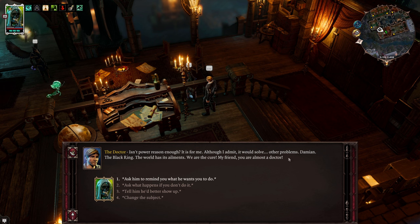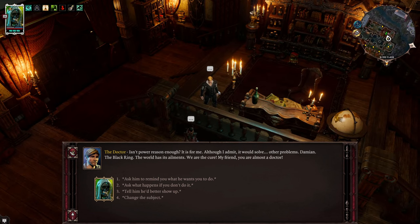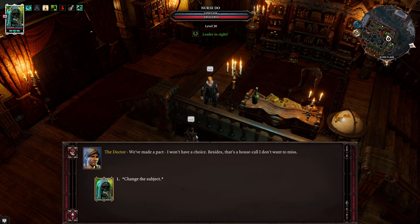The way things in this world are going are pretty messed up - the Black Ring, Damien, the civil war in Arx between the Paladins and Magisters - it's true, the world is messed up. He's not really wrong, which is very interesting writing. I love it. If you don't do it, you die and he keeps your soul - at least he's honest there. The instructions: go to the crypt, find Lucian, say hello to the doctor, become the divine. We've made a pact - I won't have a choice. Besides, it's a house call I don't want to miss.